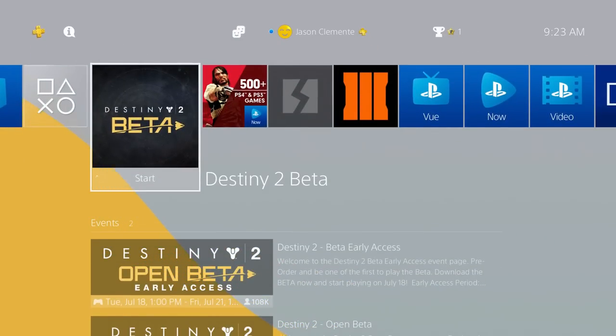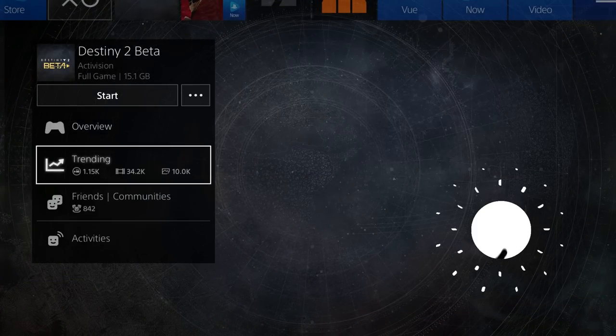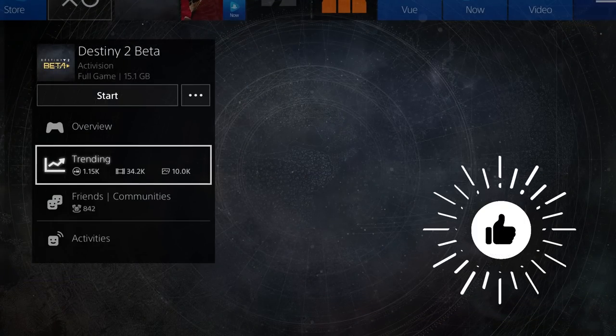Following the beta on the homepage, if you scroll down, you have the option for overview, trending, friends, community, and activities.